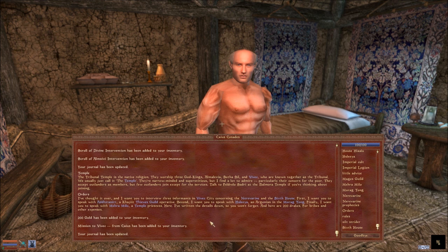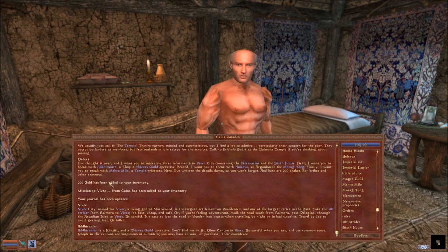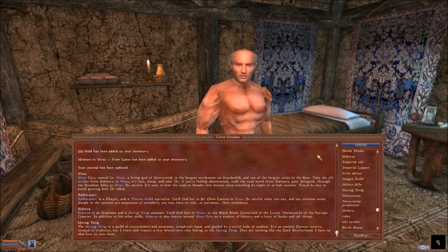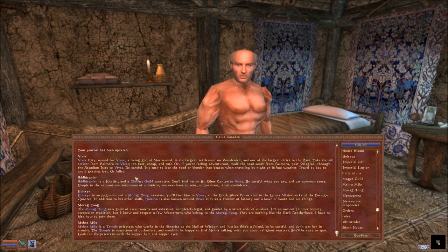New orders: find three informants in Vivec concerning the Nerevarine and the Sixth House. Speak with Addhiranirr, a Khajiit Thieves Guild operative; Huleeya, a Morag Tong assassin - that doesn't sound good; and Mara Milona, a temple priestess who works in the libraries in the Halls of Wisdom and Justice. Don't get her in trouble - she wouldn't be happy to be found talking to you about religious matters. Look for the priestess with the copper hair and copper eyes.